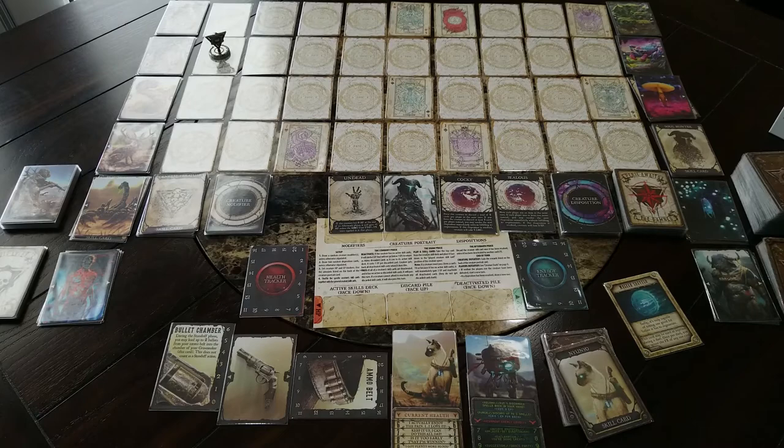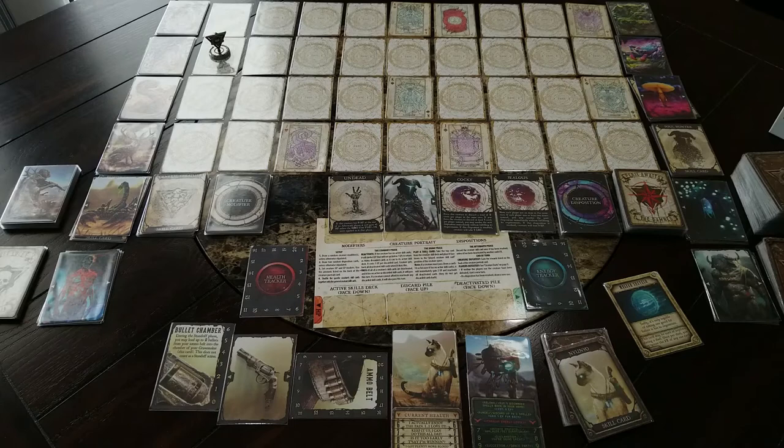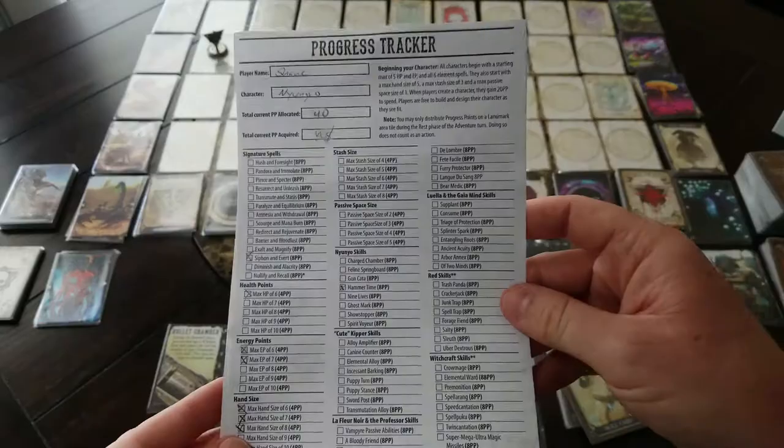Progress points is another new thing for the campaign, and it's really cool. When you start a campaign, you pick your Grimslinger and you start with 5 HP and 5 EP, a hand size of 5, max stash size of 3, and passive space size of 1. If you ever get more cards than you have room for, you'll immediately have to deactivate some. You start your character with your six elemental spells — that's basically it.